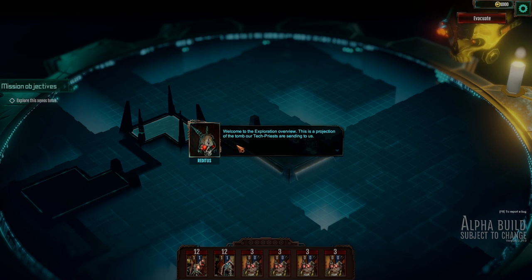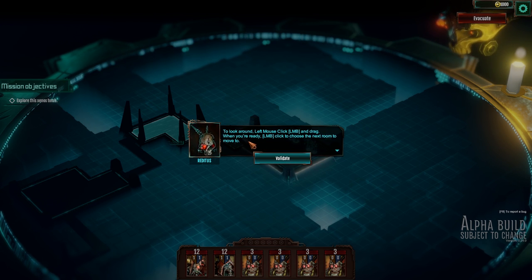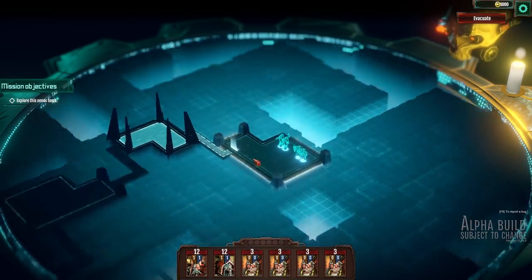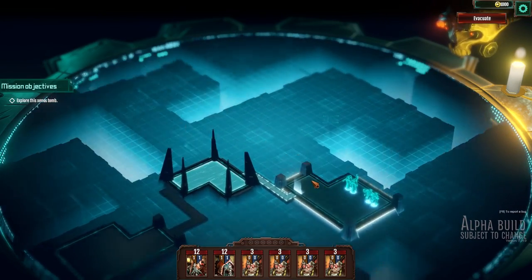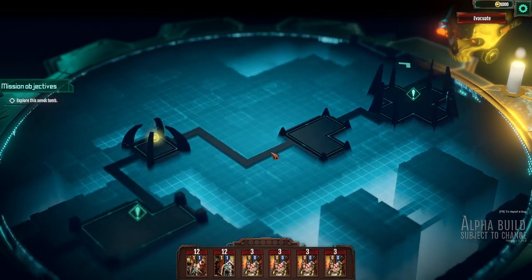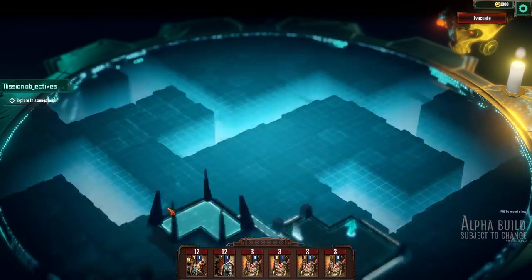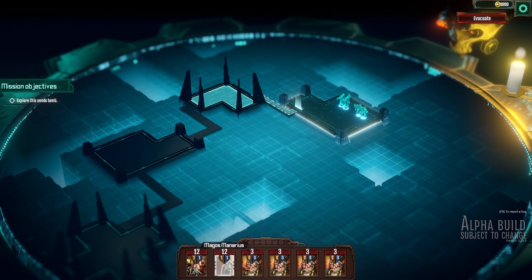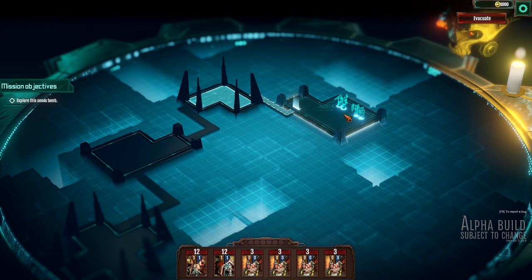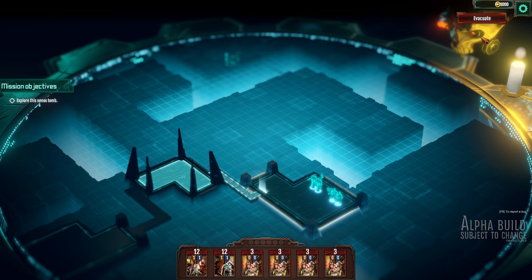Welcome to the Exploration Overview. This is the projection of the tomb that tech priests are being sent to — you decide the direction of expedition forces from here. So you can get a sort of overall idea of everything. You can look around to get a somewhat complete picture. There's lots of stuff over here — lots and lots. Looks like we can click on some of these guys in some form. I don't think we want to evacuate — let's have a look around.